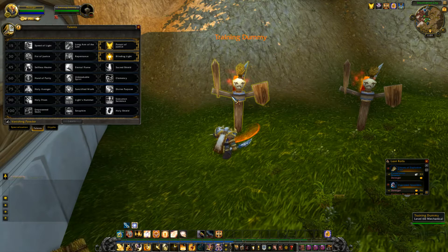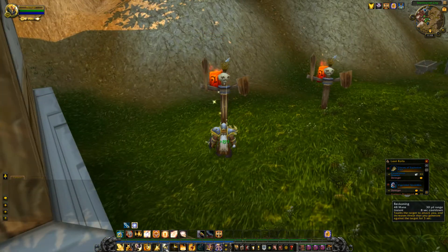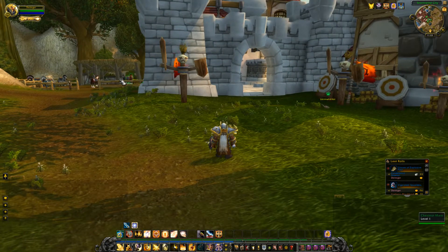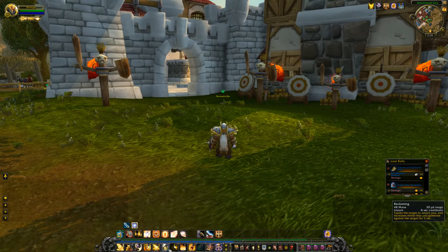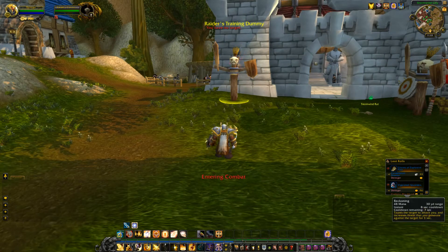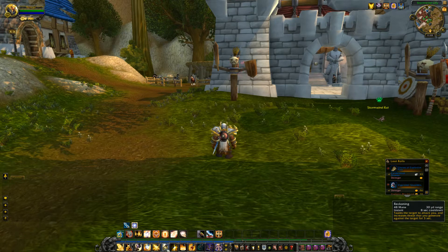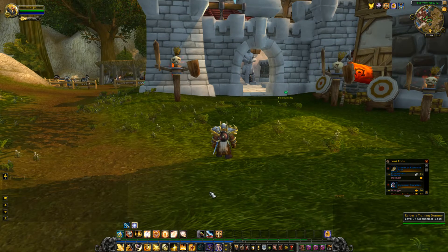There's a lot of utility too. Reckoning taunts the target to attack you and increases threat. If you're in a group with heirloom players who nuke early, you might want to pull with it to get that initial threat. It's not on a shared cooldown, so you could actually macro it with Avenger's Shield — Reckoning and Avenger's Shield every time Avenger's Shield comes up. That would be a great way to build huge amounts of threat without doing much extra.